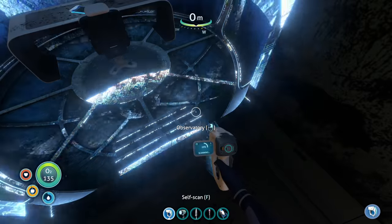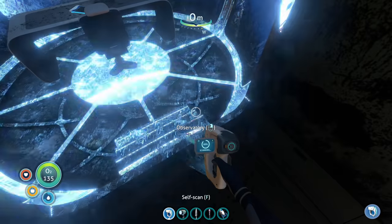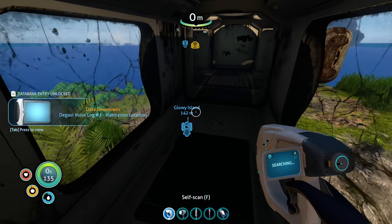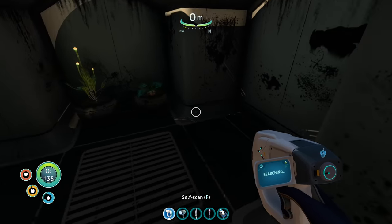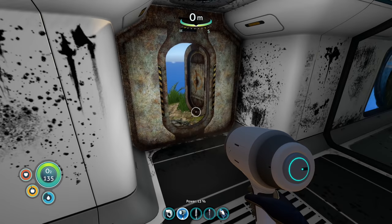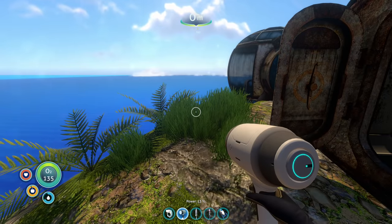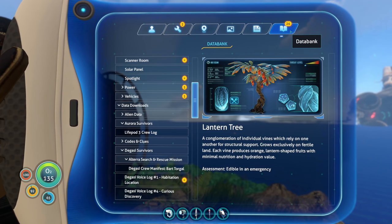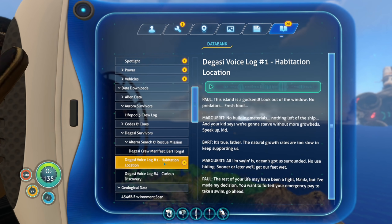Observatory. The Degasi voice log number one, habitation location. They moved... wait, is that just dirt? I really hope so. We have voice log three and one, so there must be a two. Maybe it's over on the other side. They were choosing where to live. Paul, Margaret, and Bart again.